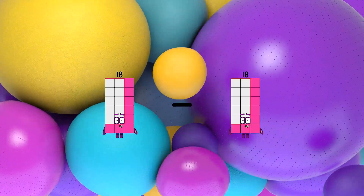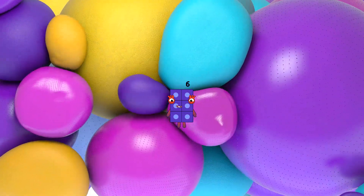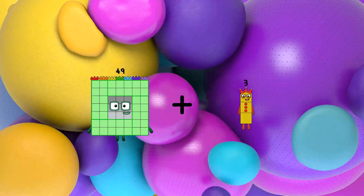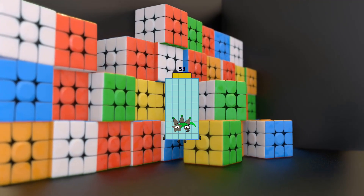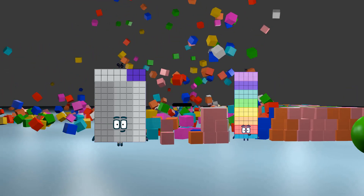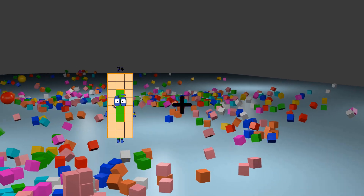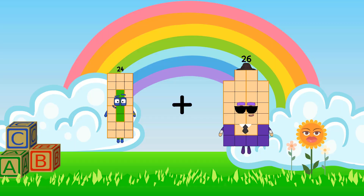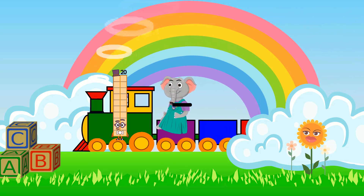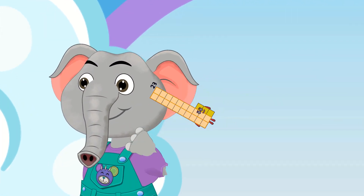18 minus 12 equals 6. 49 plus 4 equals 53. 96 minus 60 equals 36. 24 plus 63 equals 87. 41 minus 18 equals 23.